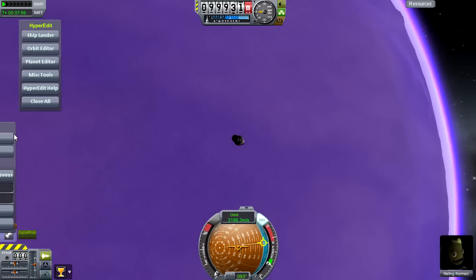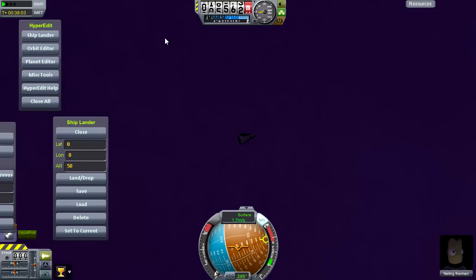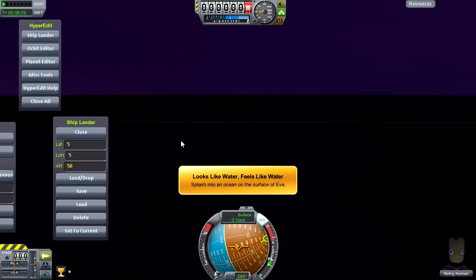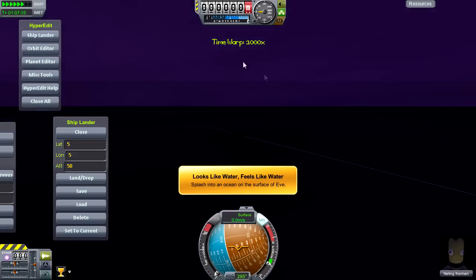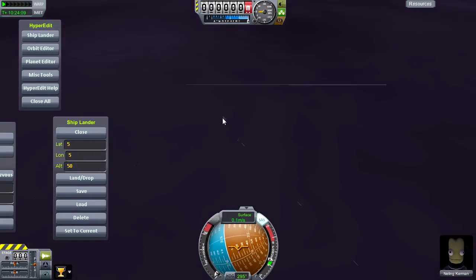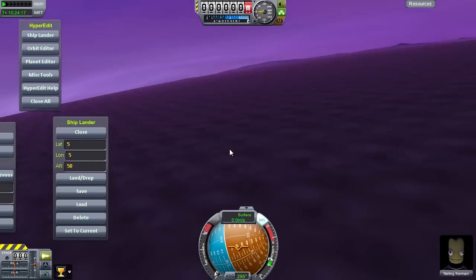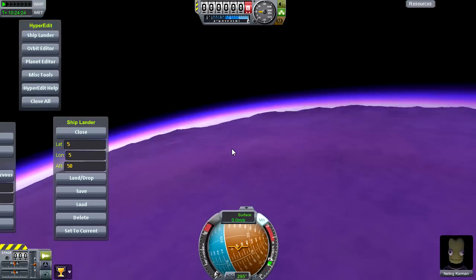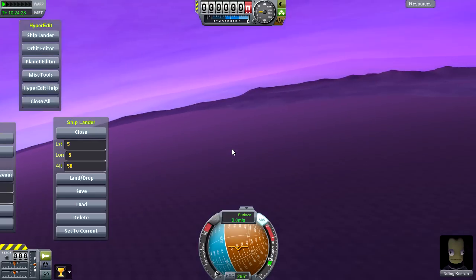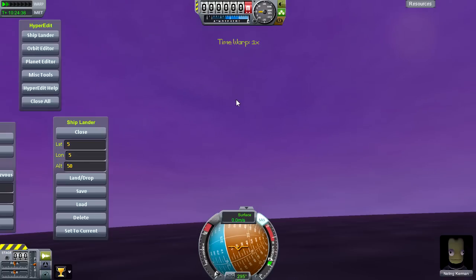Let's actually go down and get the ship lander. We lost an engine somehow. Let's fast forward to the daytime. So here we are on Eve, and if you look up we can actually see the clouds passing over, which is of course amazing. We can sort of go up into the higher atmosphere with the camera and see what's happening in space. As you move down, it gets thicker and thicker - it really just fits with Eve, because of course Eve has a very thick atmosphere. So it looks pretty amazing.